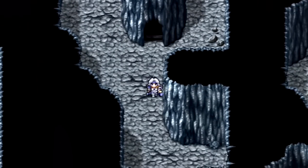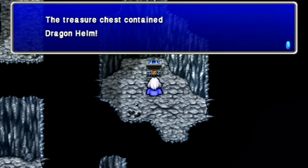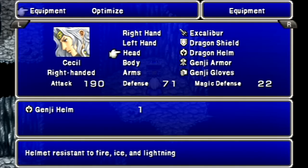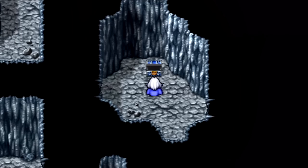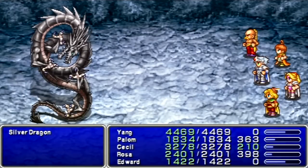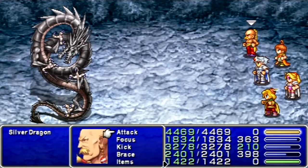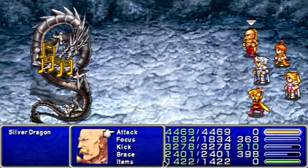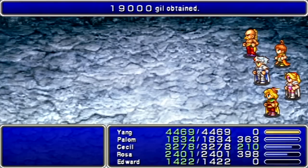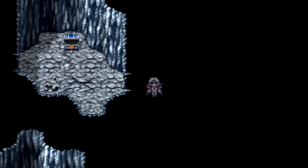Secret passages to the left lead nowhere, so let's go through here. More Dragon Equipment — normally I'd give at least one piece to Cecil and the rest to Kain. But instead we've got health here. Okay, let's show the power of the Spoony Bard!